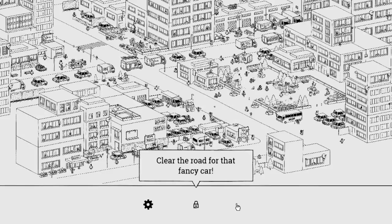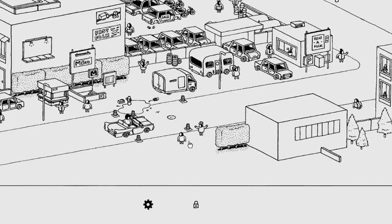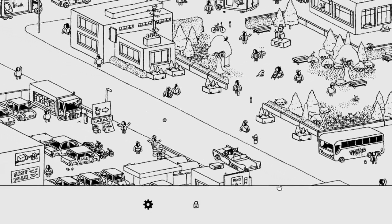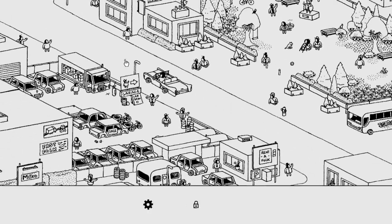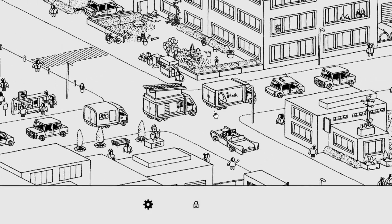The lock is telling me to clear the road for that fancy car. Clear the road for what fancy car? I don't see any fancy car — oh, this fancy car! I see, this is one of those clear-the-road-for-the-thing types of levels. So clear out the obstacles for this car — kick that ball out of the road! I like this. This is a much better pace than what we had before. I'm so happy. This is fine — I just want to sit back and relax.